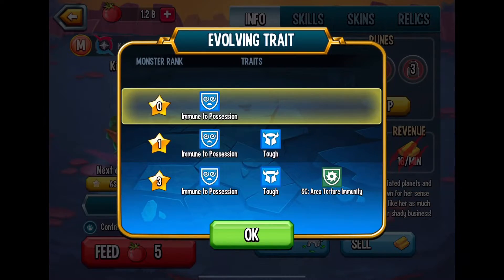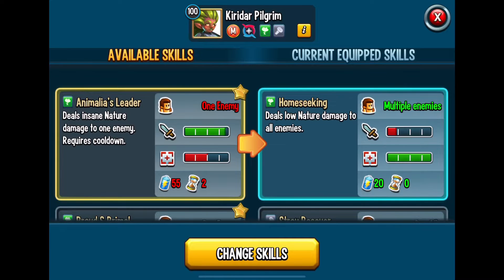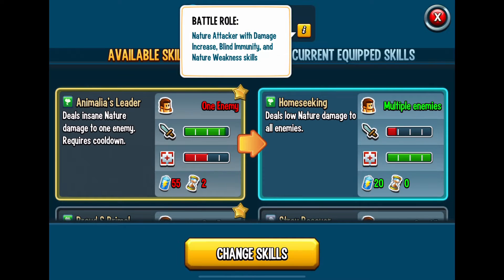So the evolving traits — not too bad. Let's go into the battle roll: nature attack, damage increase, immunity to blind, nature weakness skills.